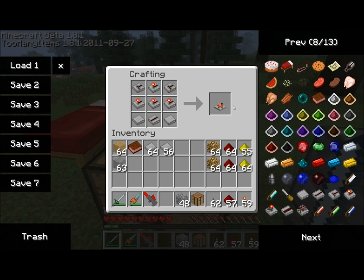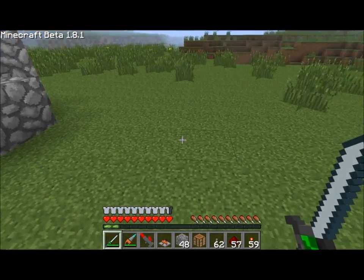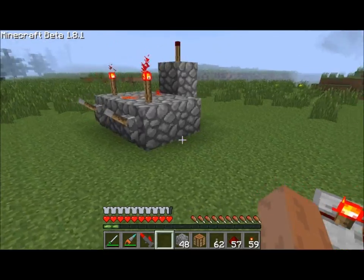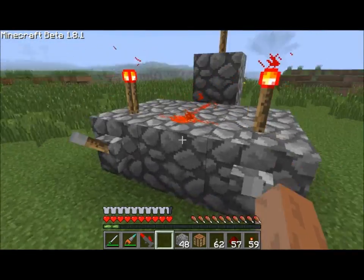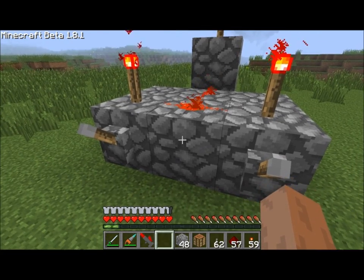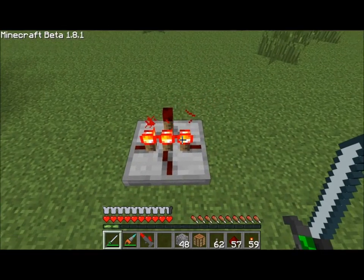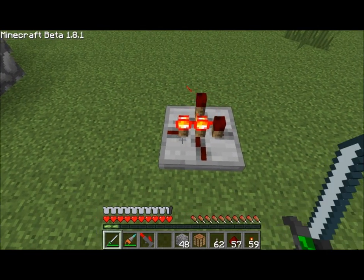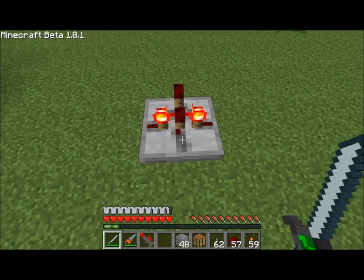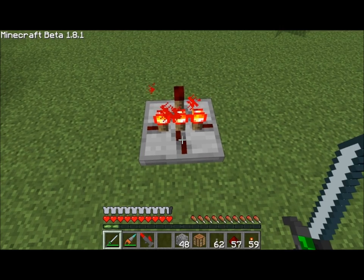So let's build one in RedPower and see how much smaller it is. And there we go, an AND gate. Same functionality for the most part. Let's place it down on the ground next to this one — as you can see, much more condensed. Now this guy actually has three inputs. You just right-click on the block to determine which inputs are active, so you can see the indicators changing based on how often I'm right-clicking.